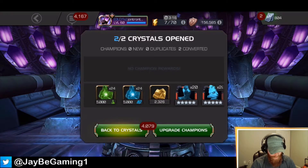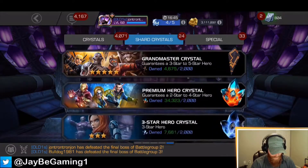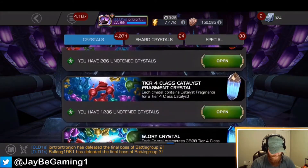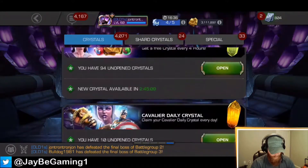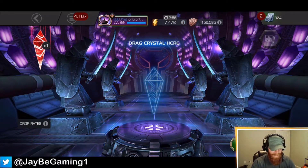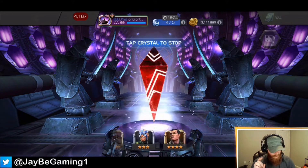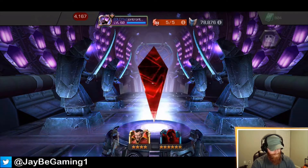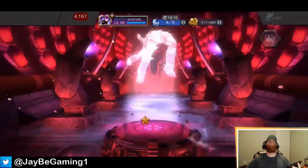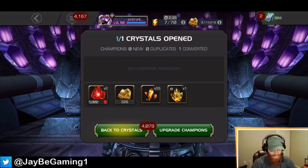Some more six-star shards — not terrible. Decent overall — the squirrel girl Cavalier that I have, I don't remember why I got it but I just got one for some reason. Let's close it out and see what we get from this one. I thought I had the five-star Emma Frost there — thought I had the five-star Emma.